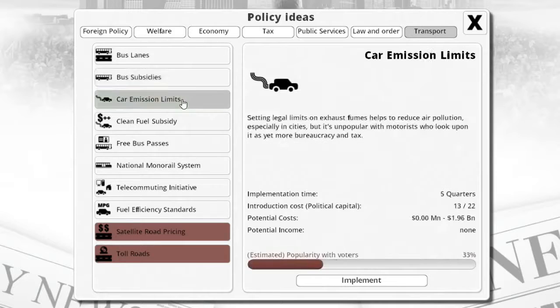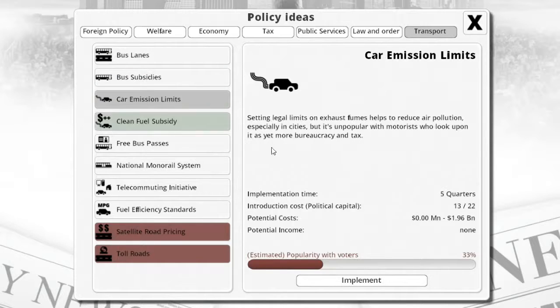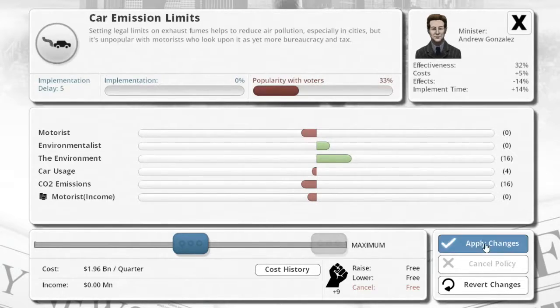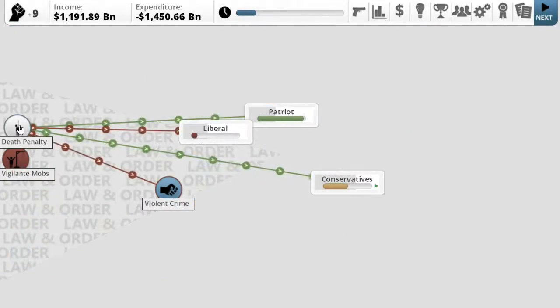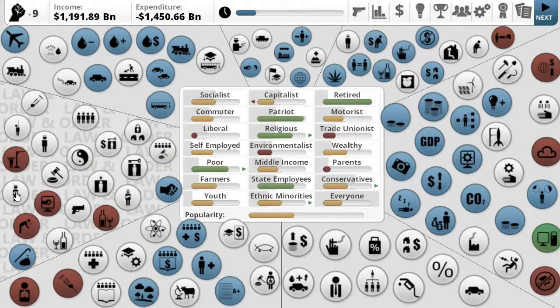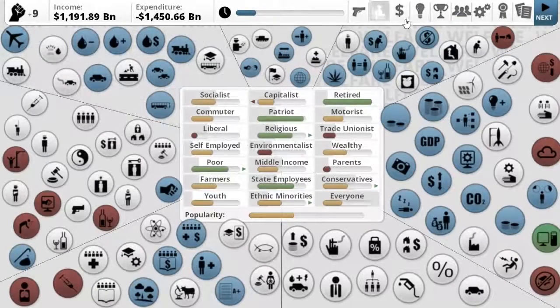If I limit emissions they're not going to like it, but it would be good. I want to set legal limits on exhaust fumes — the reason is that in theory the car companies will make cleaner cars. In theory it'll affect motorists in a bad way, but in theory it will work. Narcotics are outlawed — that's good. Death penalty, we'll leave that alone. Police force — that's all we can do. I only have nine points left.